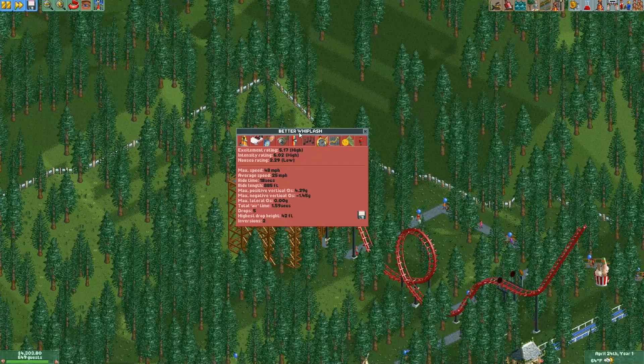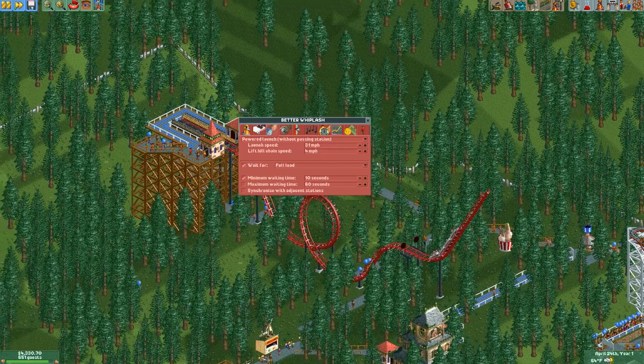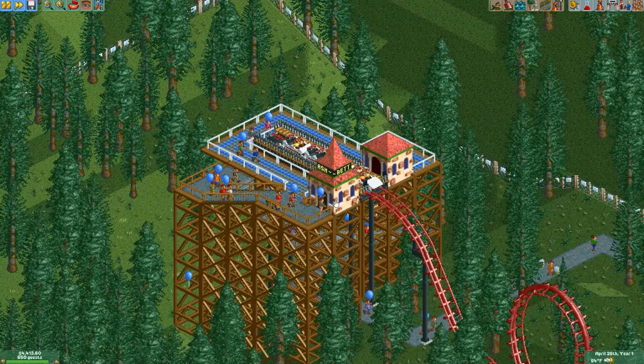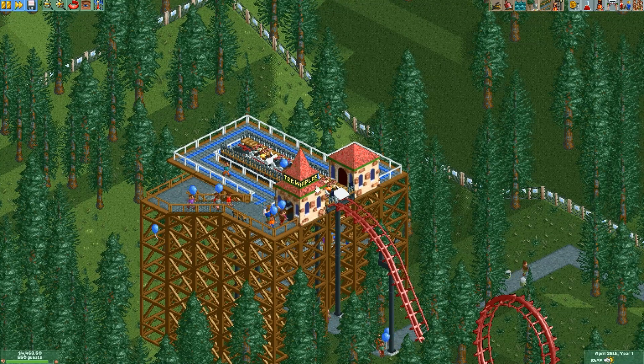Better Whiplash — look at that excitement rating, it's definitely better. We already got a full ride and I'm not even done setting it up. They're having so much fun! I'm stuck here cooped up in my home. I didn't even set up the entrance correctly — they're exiting through the queue line. What am I doing?